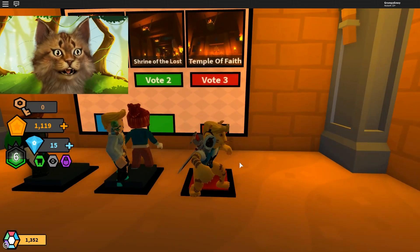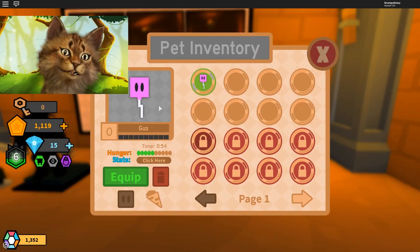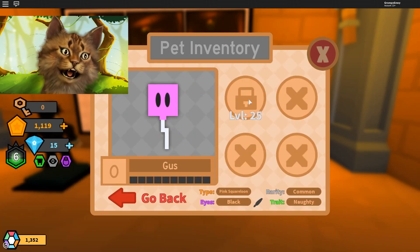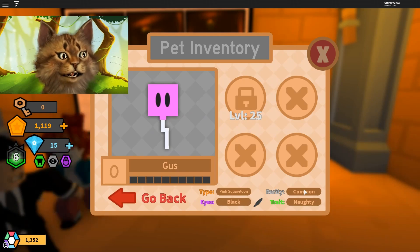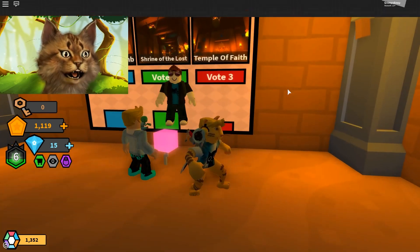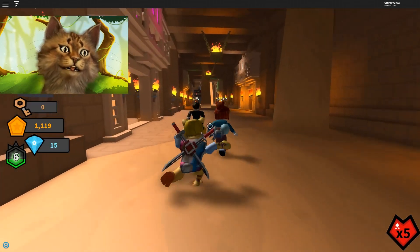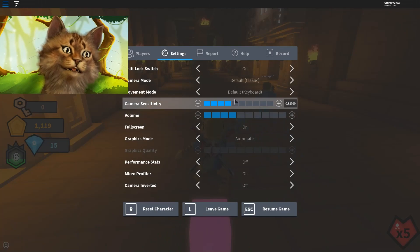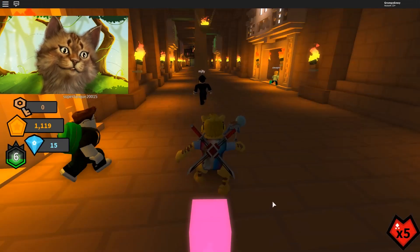Let's do Temple of the Face because I've never done it — oh no, they're gonna pick something else. Let me equip my balloon. My balloon unlocks something at level 25, so there's not like an ability for the balloon yet. All right, let's go guys. My shift lock is back — let me fix that. Okay, there we go.